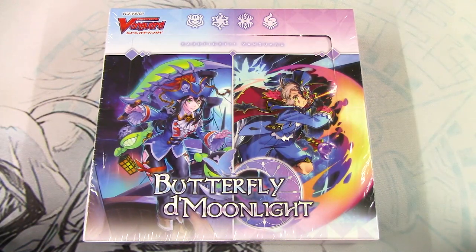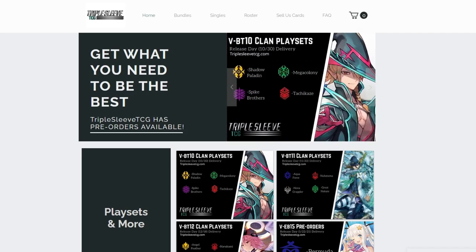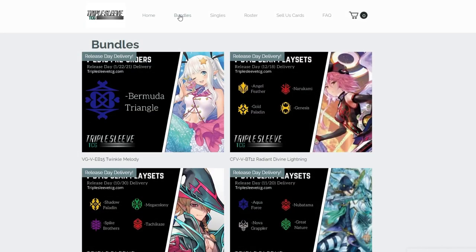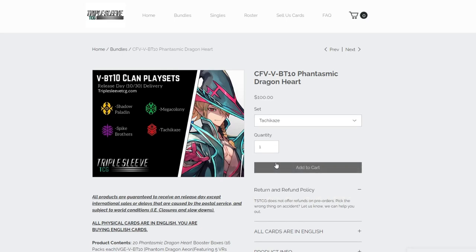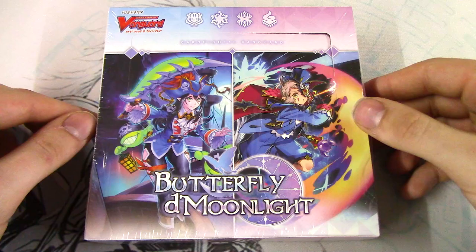Before I get into this unboxing, I want to give a big shoutout to Triple Sleeve TCG. If you guys don't know already, Triple Sleeve TCG is an online website that allows you to get a playset of every card you need from a specified booster set of a specific clan. You go in, select the clan you want, and it gives you the price for four copies of every single card in that set — so whenever you need to update your deck, you've got all the copies you need right away. Thanks again to them for providing me with this box.